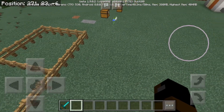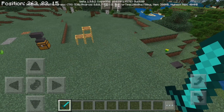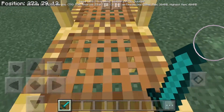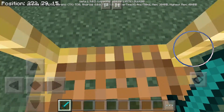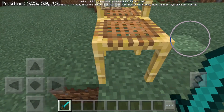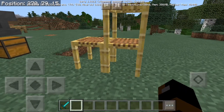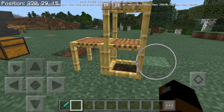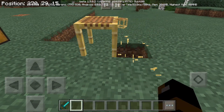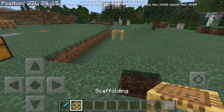On to 1.8. I know we're going backwards, but it's fine. So the first thing I'm going to talk about is this scaffolding block. It's a climbable block — it's very easy to walk through it, but it is a climbable block basically made from bamboo. That's pretty much what it is. It's like — if you break the one on the bottom, it'll break the top one. These are very loose.